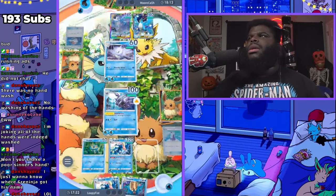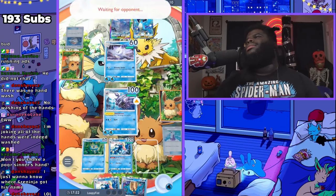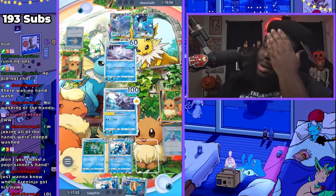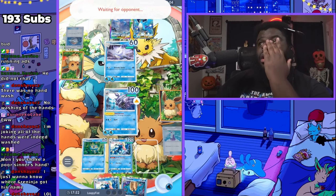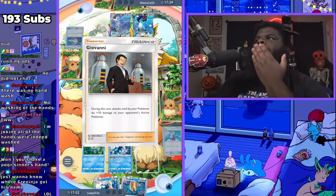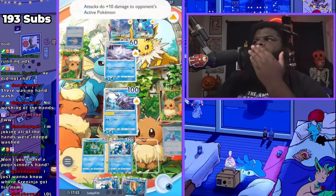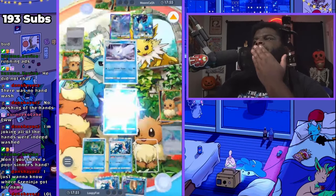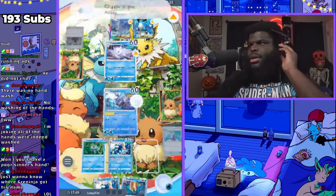Oh he's gonna bring out Articuno! You think he's gonna swap in Articuno? I wouldn't do it — seems like a bad idea to me. Giovanni... but like he's gonna do 40 damage. Is he gonna put me to sleep again?